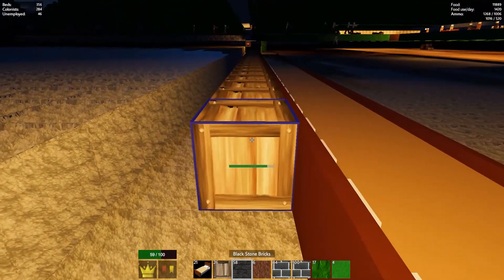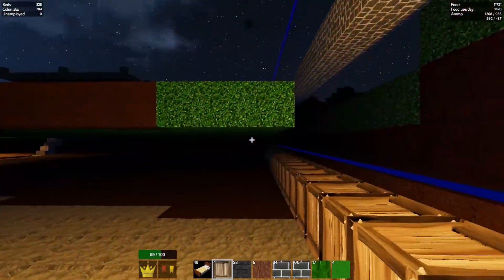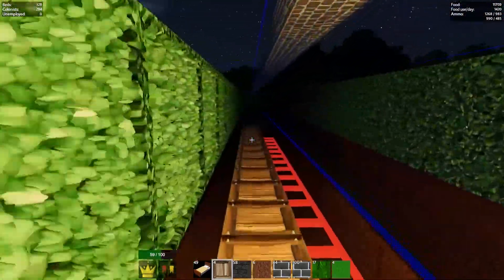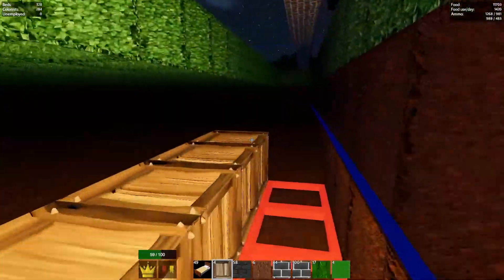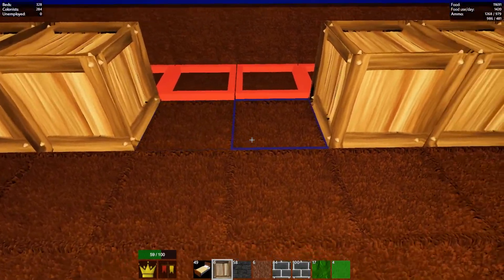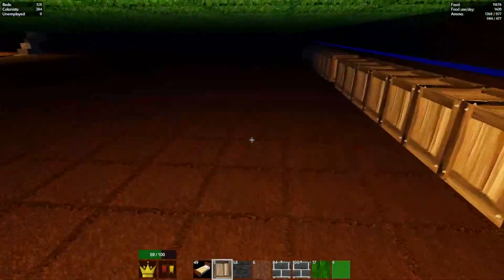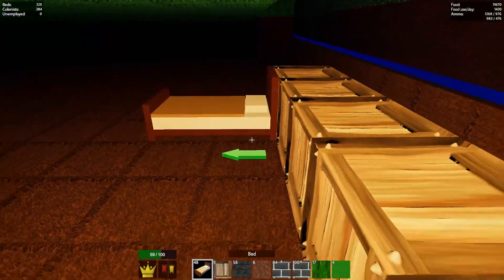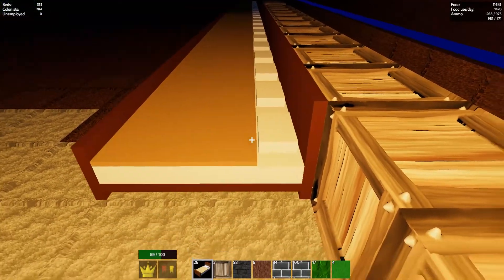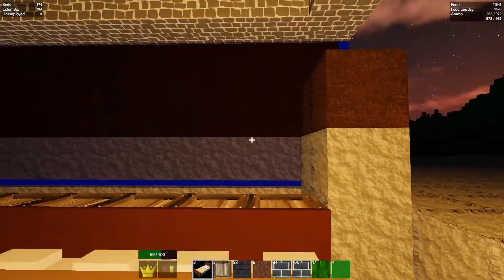Let's just kind of clean up our mess here. They can just walk over that. They'll be fine — they can walk out over there, over here. Right here, I guess. Then they can just kind of... yeah, that'll do. That'll work. Rotate the beds and place away.